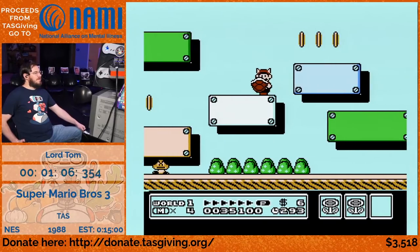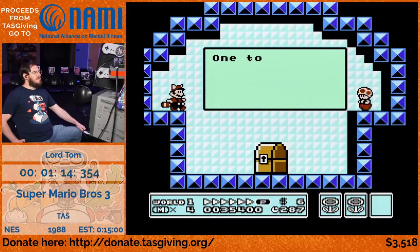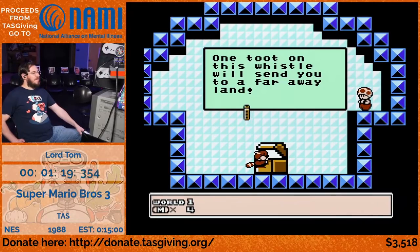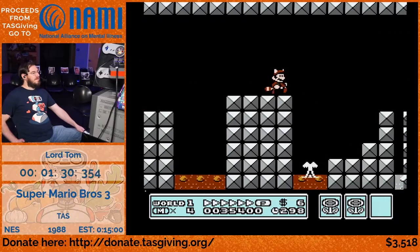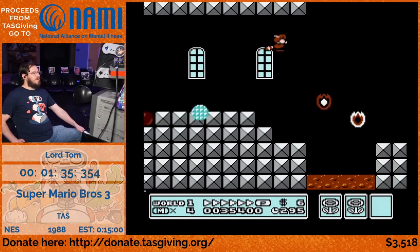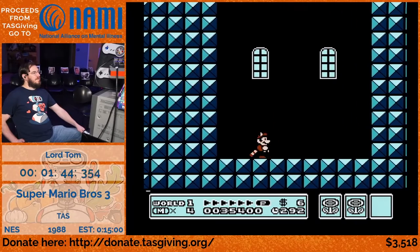Now this strat is completely new — a way to grab this leaf here by clipping into a block. And then a long-time TAS strat contributor, Rat926, found a faster way to get up onto the white block, which starts a timer to duck through it, which is the major time limiter for 1-3. For the fort, the strats here have been very minimally changed since I started TASing this game, amazingly, about 10 years ago now.